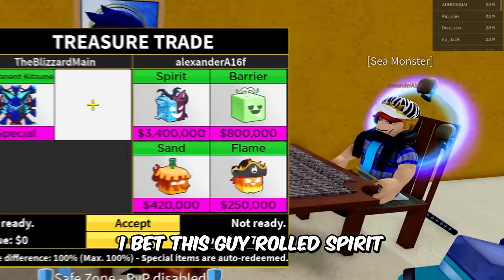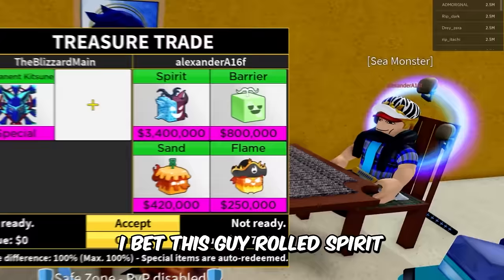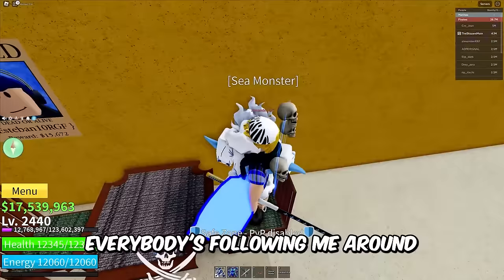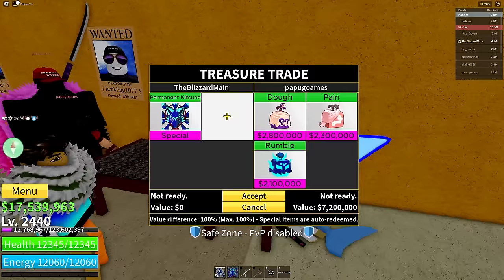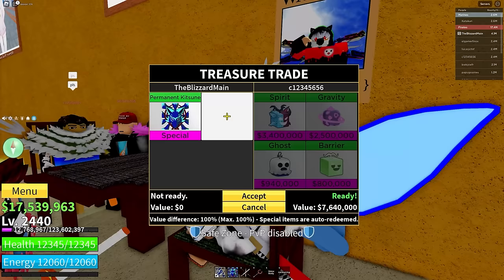Alexander A16 — I bet this guy rolled Spirit and was immediately like 'I'm gonna trade today.' Unfortunately sir, you definitely need a little bit more fruits. Everybody's following me around because I have this Katsune tail on me. We got Doe, Pain, Rumble, and Pain — two Pains. We got Spirit, Gravity, Ghost, Barrier — definitely not worth permanent Katsune either.